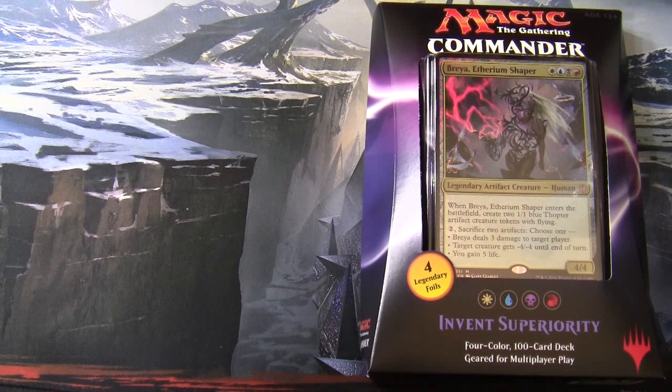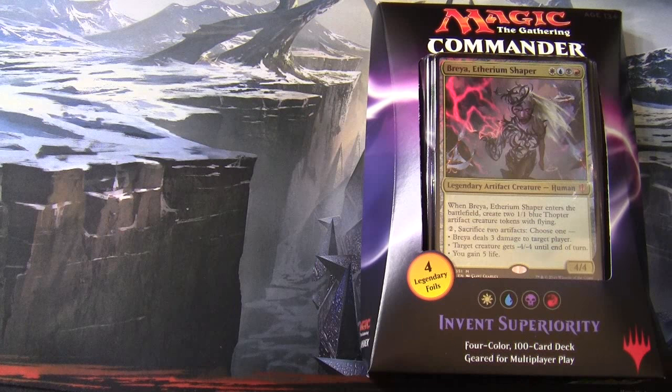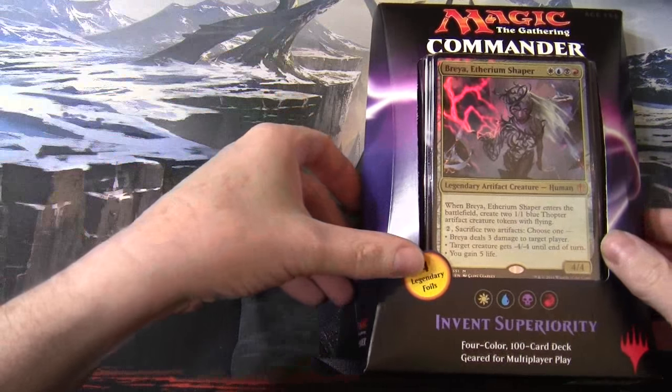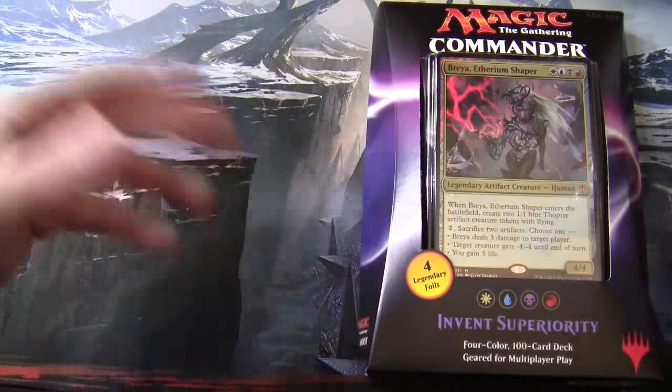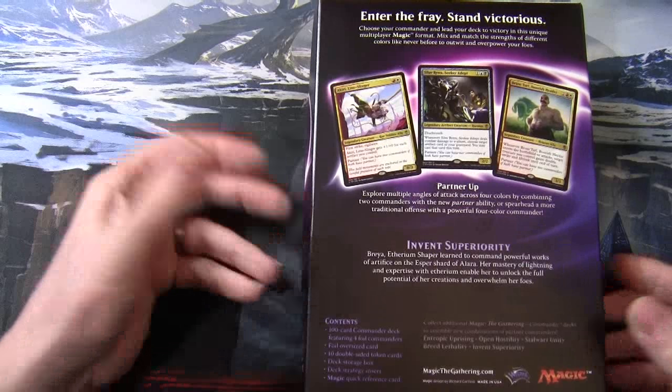This is Breyer, Ethereum Shaper — a legendary artifact creature human, four-four. Once we open the deck up we'll look at this in more detail, but just looking at this card you can see it cares about artifacts and produces 1/1 blue Thopter artifact creature tokens. It has a modal ability which maps back to its color identity. These are 100-card decks, no surprise there.